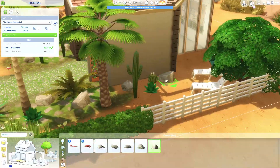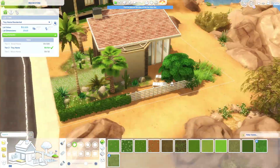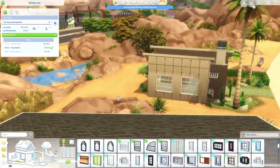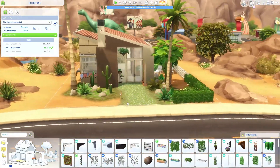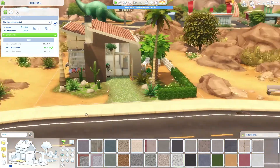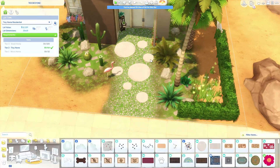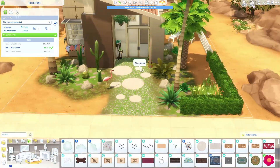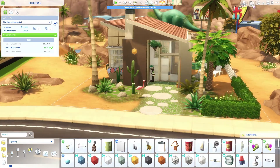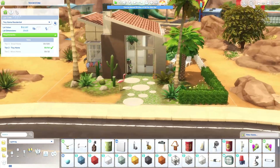I think this build is so pretty and it all came together super nicely, especially the exterior. I'm not that good at small home interiors — I struggle a bit with the space. I made the kitchen super big in this house, and that's just kind of how it went with building. Maybe I'll pay closer attention next time to making the rooms more proportionally sized.